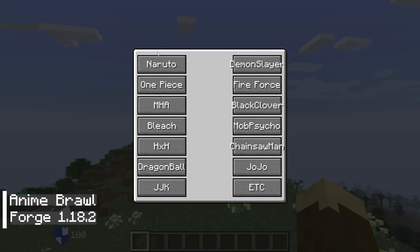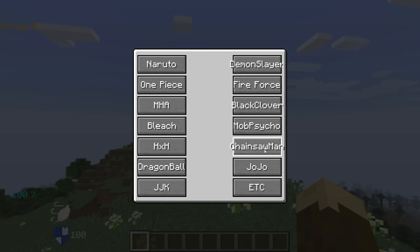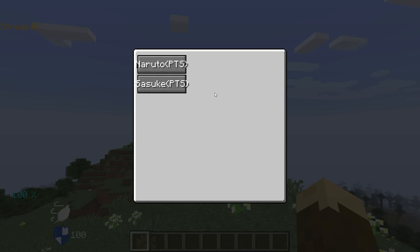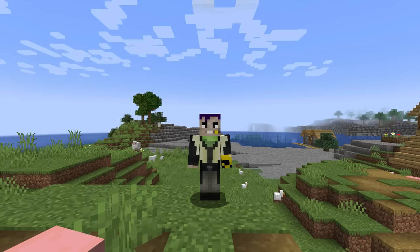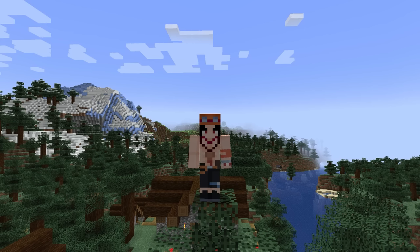The fifth mod is Anime Brawl, which is currently in beta version. This mod allows you to transform into characters from various anime universes, making it a suitable choice for those with a wide range of anime interests. With this mod, you can transform into popular characters like Naruto, Sasuke, Crocodile, Blackbeard, Donut, and others.